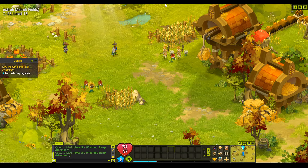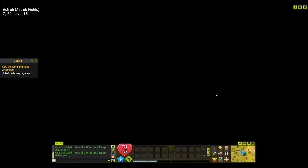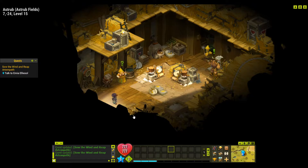At level 61 at the moment you could aggro large monsters and it would not end well. So we'll go inside the workshop and talk to Maui. We do not want to hand over the key — we talk about the increase in parasites. Then we talk to Emia Eliasol.